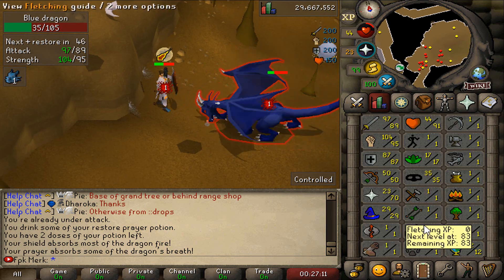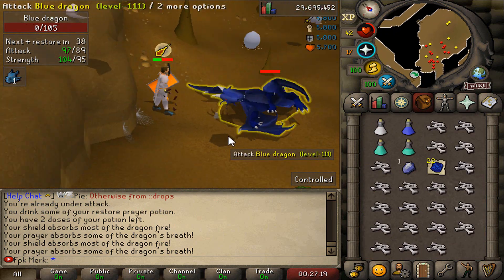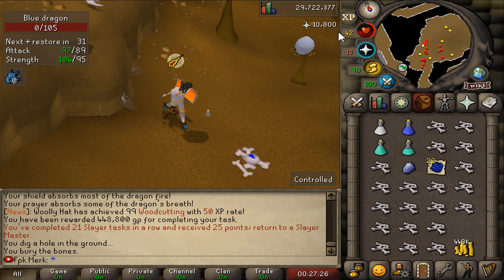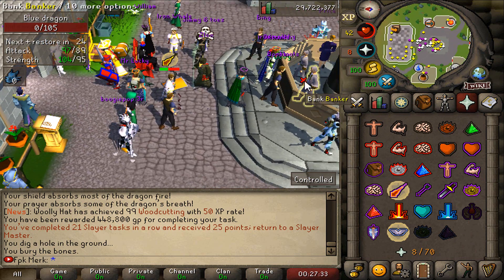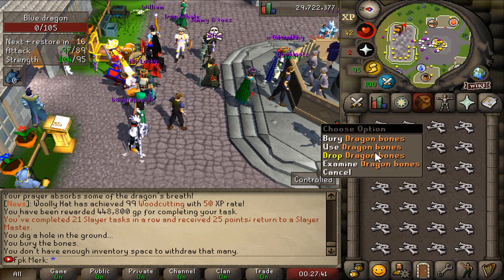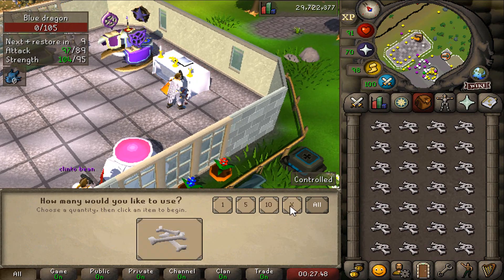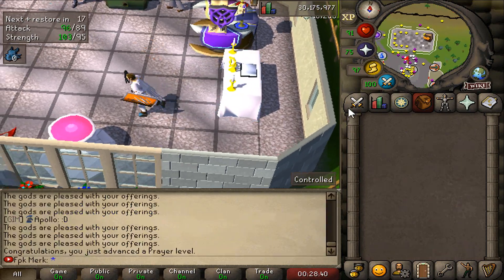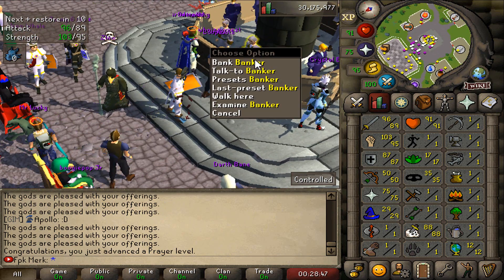That's the last kill and the task is now completed — 88 slayer so far. Let's teleport home and use all the bones on the altar. We can already get 10,000 experience just from burying the bones, so using them on the altar will be even better. Starting with the dragon bones — 16,000 XP per bone! We already hit 75 prayer with the first inventory. I think we'll actually get 80 plus with all the bones we have.